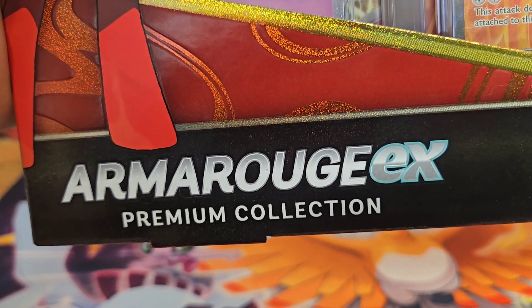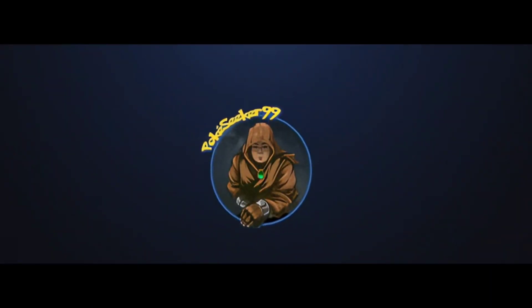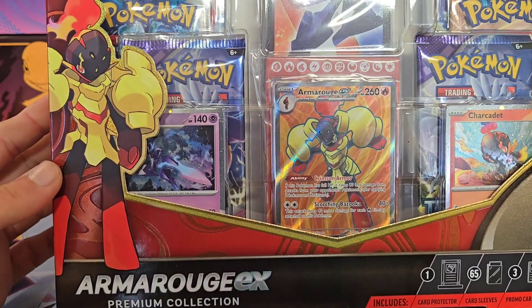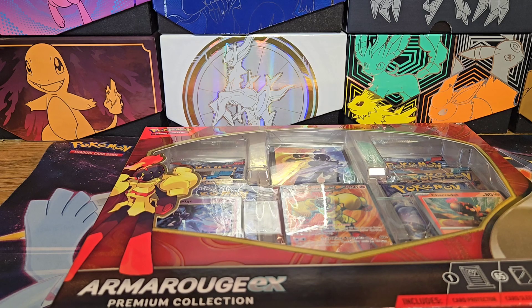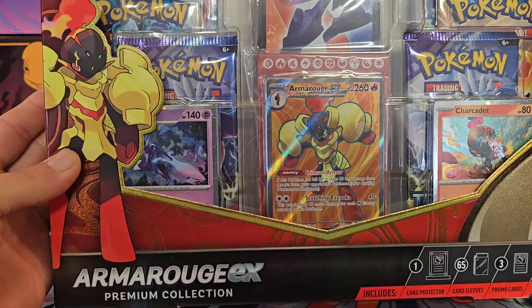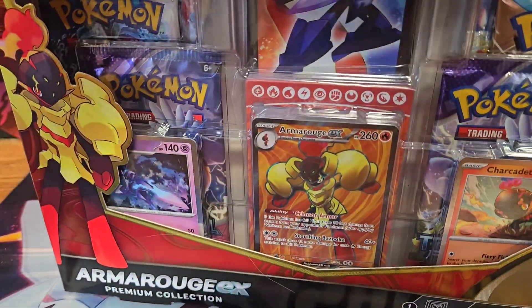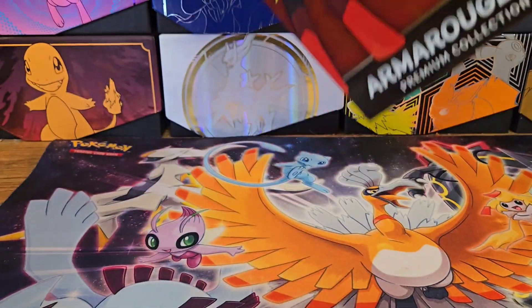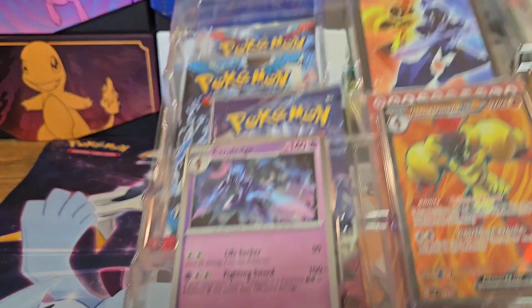Armourouge EX Premium Collection Box - let's see what's in it. What's going on everybody, back here with another video. I just happened to pick up the new Armourouge EX Premium Collection Box. It is a new release and of course it comes with six packs, but I bought four more Temporal Forces packs as well. Let's go ahead and get it opened up and show everything.